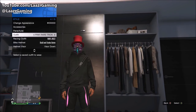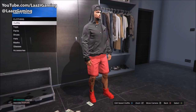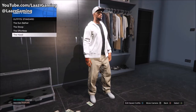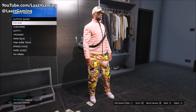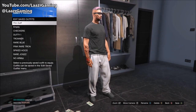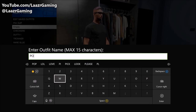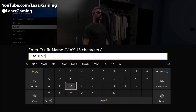You want to be wearing the outfit you either want to get rid of or replace. In my case I had nine saved outfits and one empty space, so I didn't want to replace any. Instead I equip a standard outfit and save it into a new slot. If you have 10 saved outfits, just wear the one you want to replace. I go ahead and call it 'Power Mad' as that's the slot I want to save the outfit into once glitched onto my character.